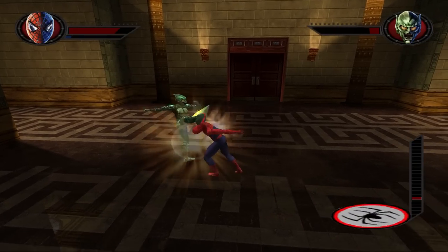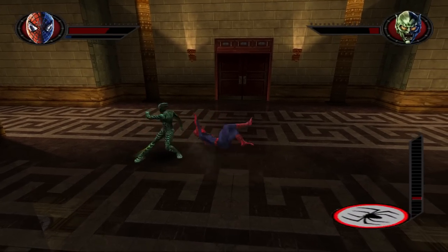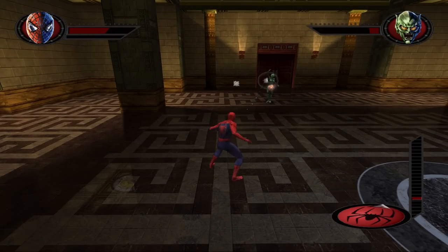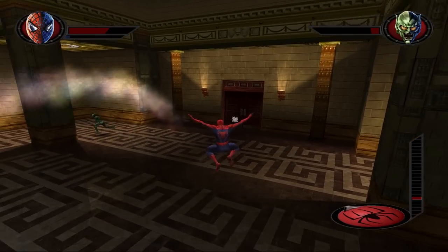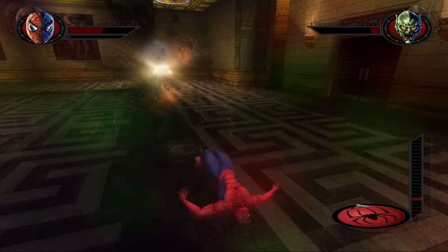When fighting against the main villains, if you try to engage them in direct hand-to-hand combat, you will more than likely sustain a large amount of damage. The impact web attack is very effective in these fights — so much so that you can essentially use only this attack and within a couple of minutes you will likely defeat your opponent.